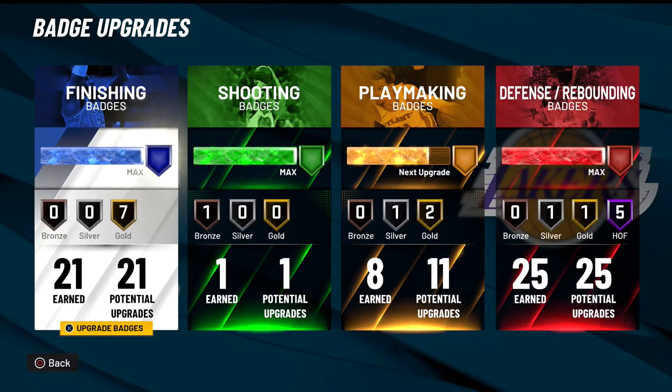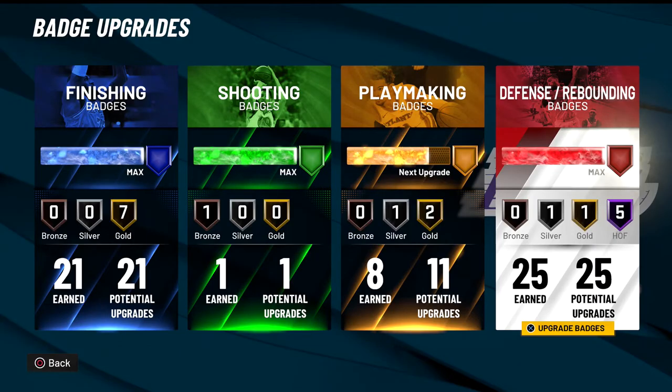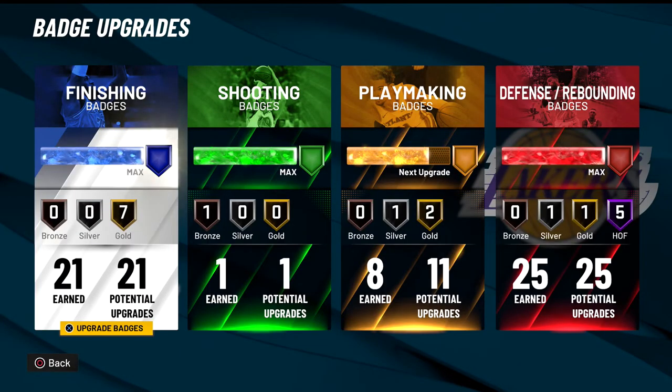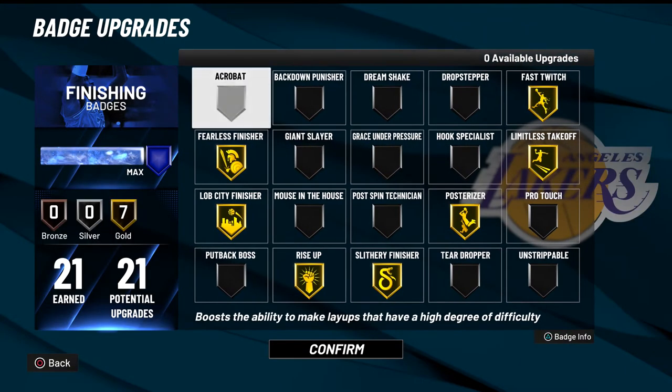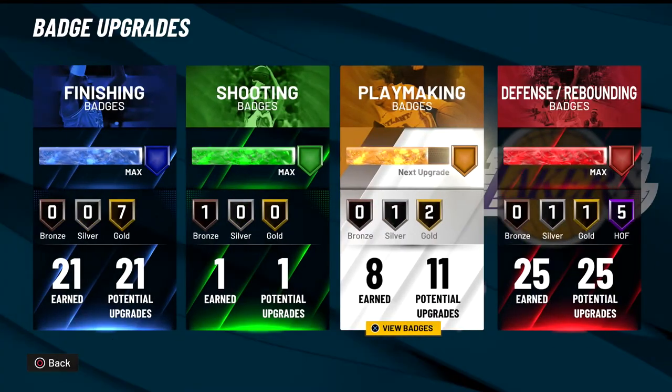I'm going to show you guys the badges. You'll notice things are a little different because the way I originally made this build is not quite the correct way. I had 13 playmaking and 17 finishing — if you want, you could take off some playmaking and put it on finishing, but I honestly think the playmaking helps more. I also moved some of it onto defense. These are the upgraded badges — go ahead and copy these down. That's pretty much all there is to the badges.